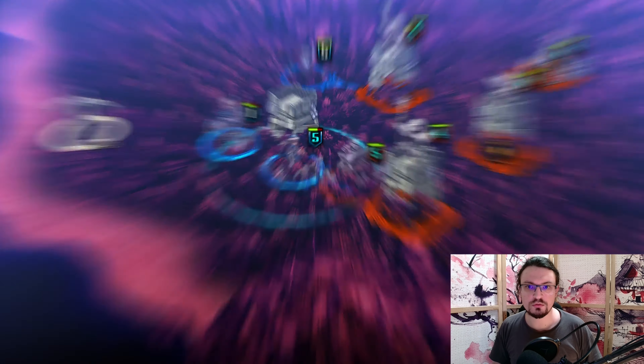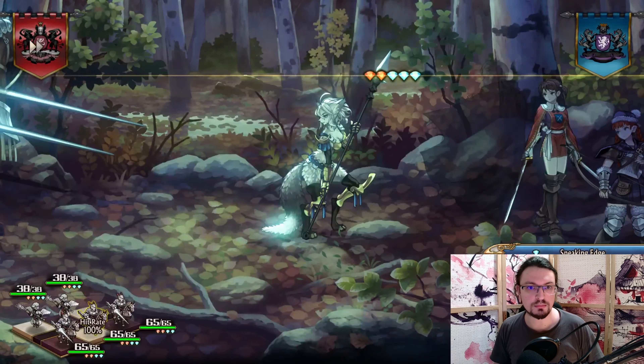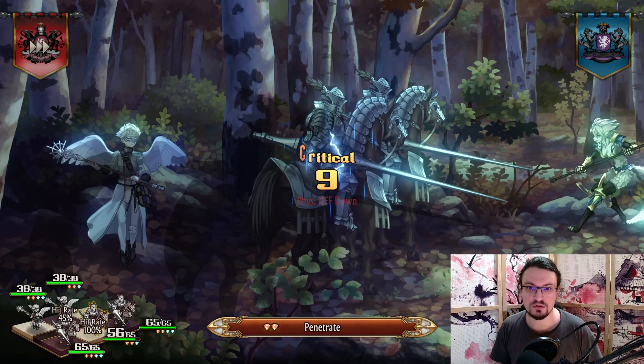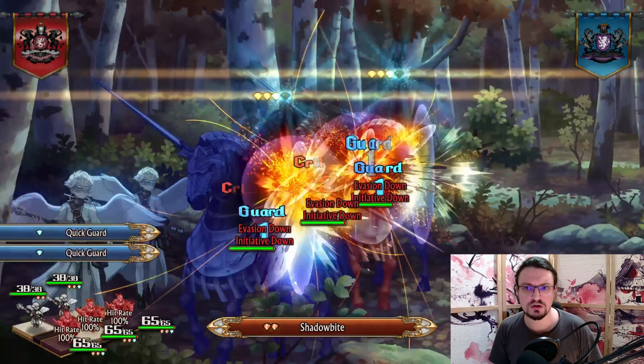Hello, Mordrem here. In today's video I want to show you the upgraded Assassin unit capable of taking out dodge tanks, high damage strikers and flyers before they can engage your heavier units, especially your cavalry.